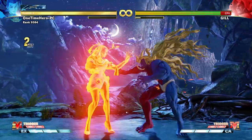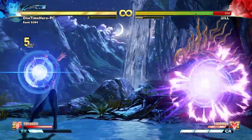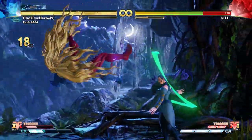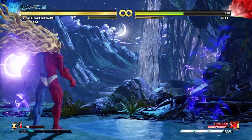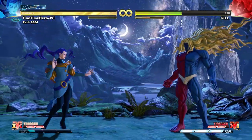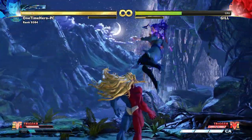If you have V Trigger 1 and you're looking for a combo, this one's actually in the trial mode. I like it — EX activates automatically, goes into Soul Bind, and then you get the same pressure you did before. Lastly, I want to take this opportunity to highlight V Trigger 1. I like V Trigger 1 a lot.